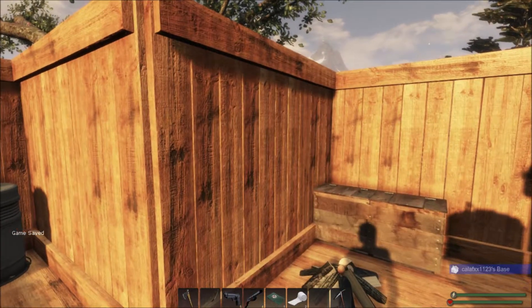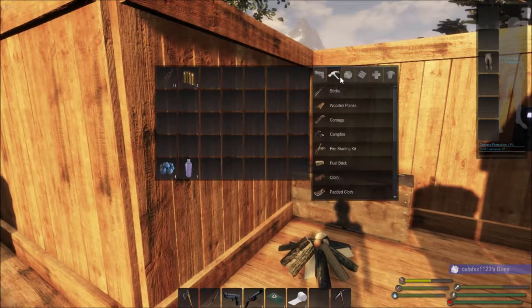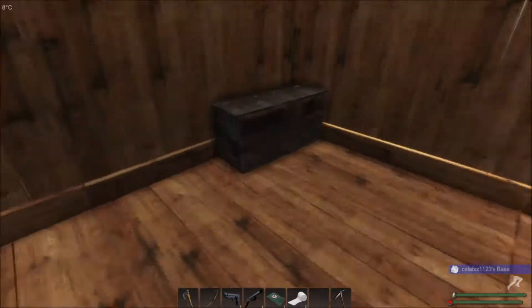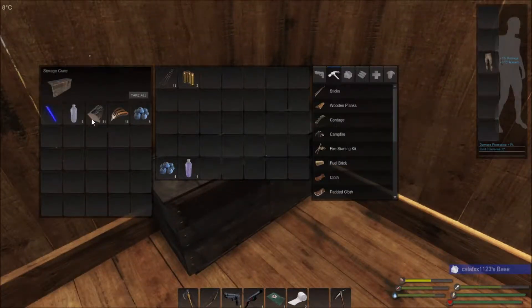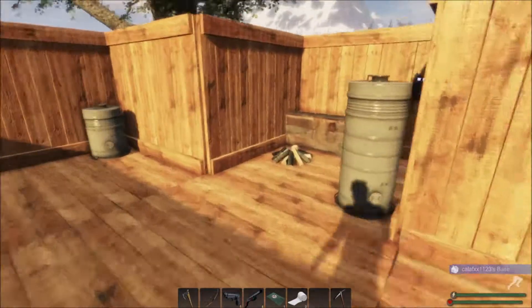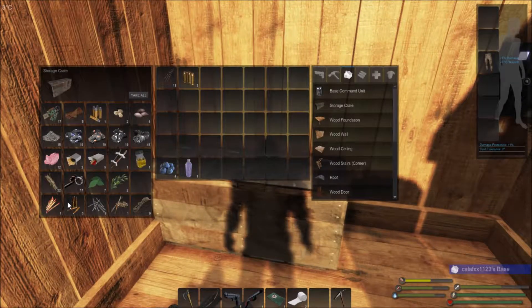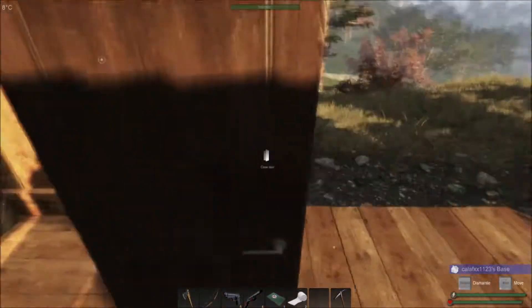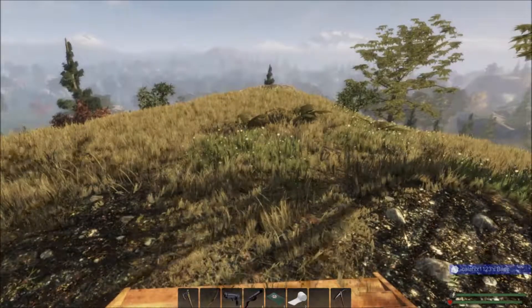We want to roof this in - we're completely walled in now, just got to get the roof going. I think we did craft some roof pieces, maybe not. We're going to have to craft a couple and try them out. There are several different types: compact, curved, and slanted. We'll try compact first - but we don't have any nails, so that's the end of that.